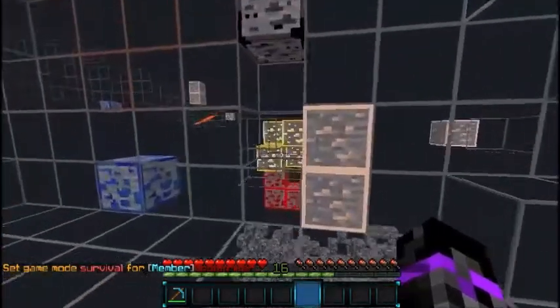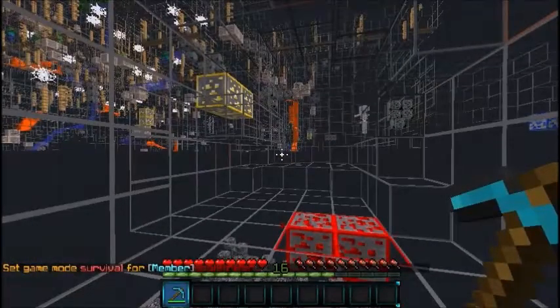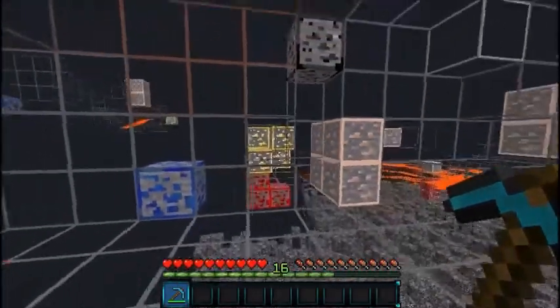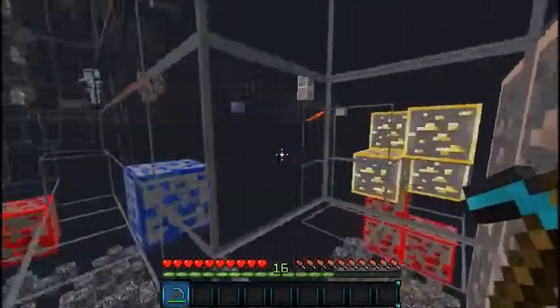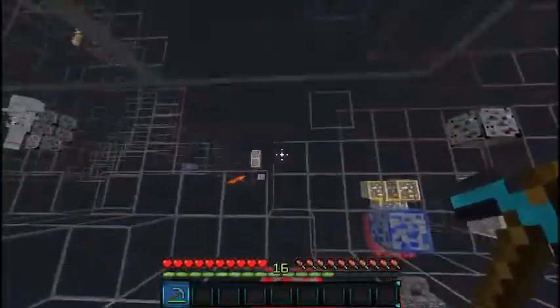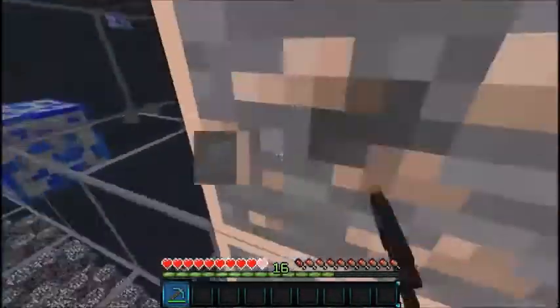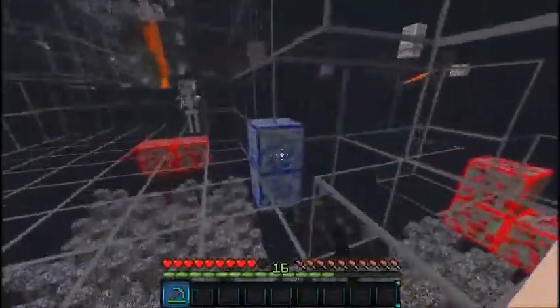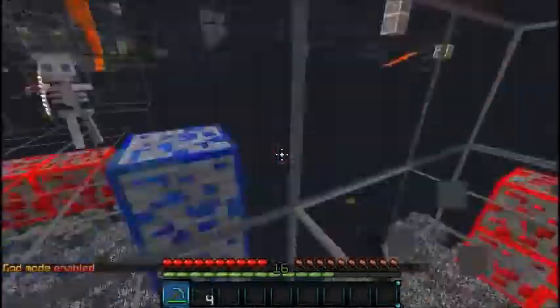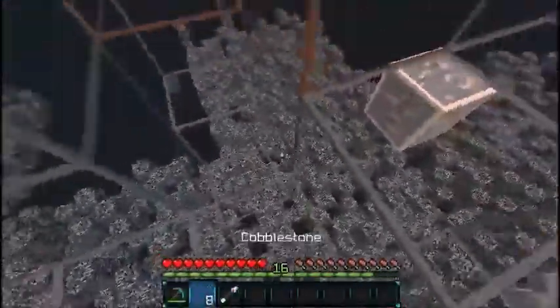We have x-ray turned on and as you see over here there are some gold ores. It only works for gold, diamond, and emerald. There's some gold ore down there and no one could see that unless they were x-raying. How this works: if someone x-rays and sees some gold ore and tries to get closer, it just disappears. The gold over here also disappeared — and they're like, where did it go? As you see there are also some diamond patches and when you try to mine there, it disappears and turns to stone.